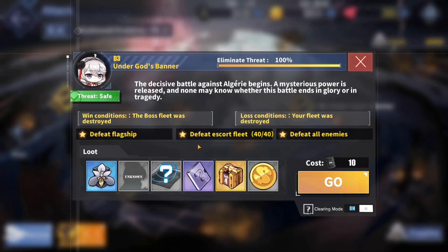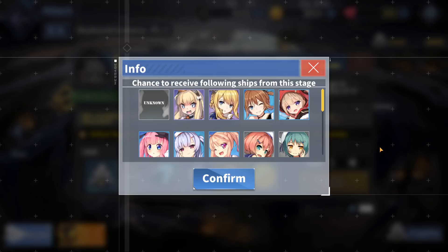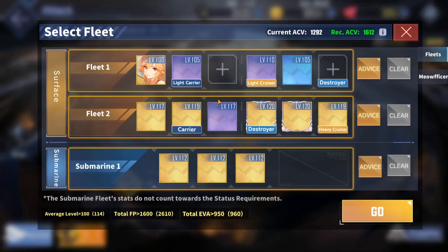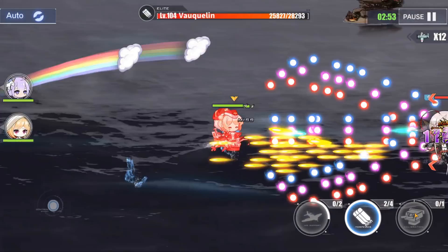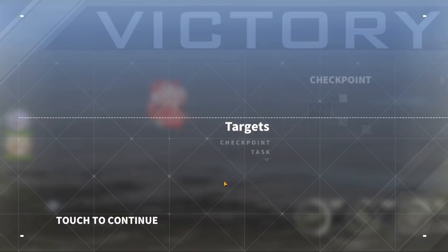For the battle showcase, I'll be doing stage D3 in the Skybound Oratorio event, since I'm still grinding here because Jeanne d'Arc refuses to drop for me. My vanguards are Leipzig Retro and Karlsruhe Retro. Richelieu is really good at killing sirens — she can proc her preloaded salvo at the beginning of battle and basically one-shot that siren, finishing the battle in a matter of seconds.